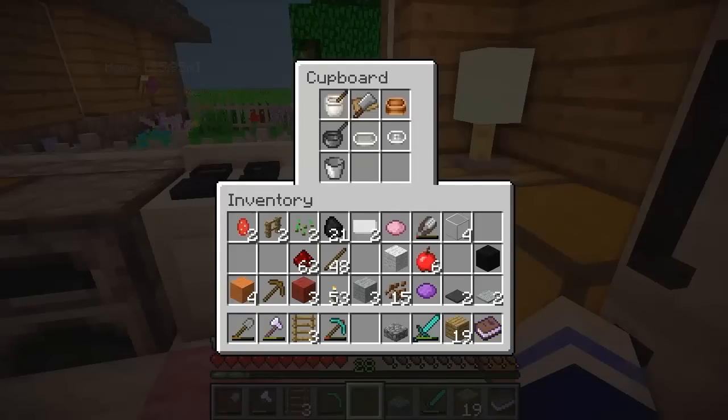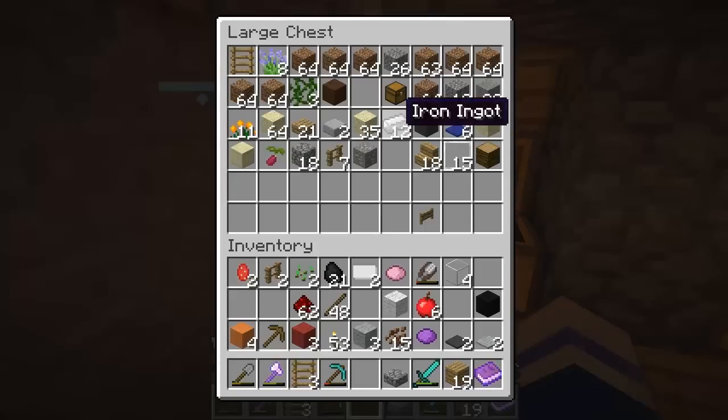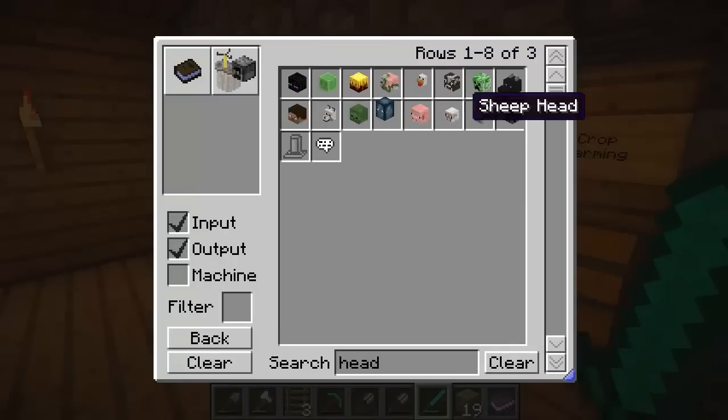Where the freaking freak is my iron? Okay, let's check. Oh, there's some there. Let's use this. So I don't want to make all of them — I'm not interested in some of them. Let's have the friendly creatures like pigs, wolves, chicken, sheep, squid.